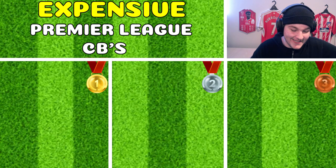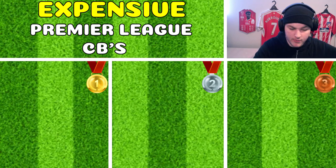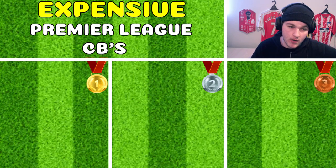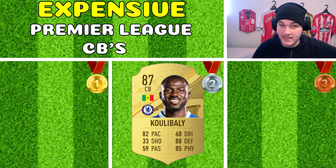The expensive tier is very interesting because only two center backs qualify. There is a hero card — Carvalho, a Portuguese Premier League hero center back — but I said in a past video that heroes cannot qualify for this tier list as it's meant to be a standard starting tier list. You could slot Carvalho in second and move Koulibaly to third, but to keep the series fair I won't include him. So we go straight into second place: Koulibaly, who looks absolutely phenomenal.